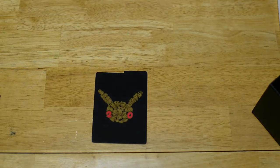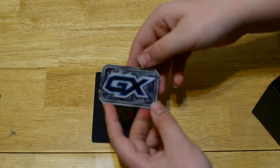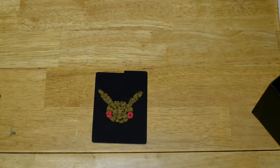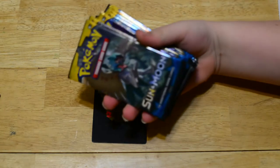And you also have a new one because of the new set — because it has GXs. It is a GX flip coin where you can flip it. I don't actually know the full definition of what it does, but it's a coin, or a thing that shows that you already used your GX move. And you also have your eight packs of Sun and Moon booster packs.